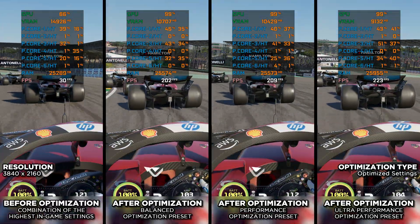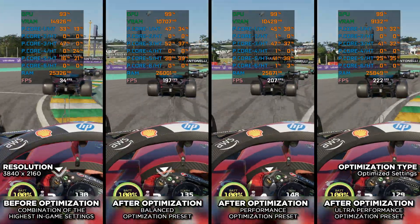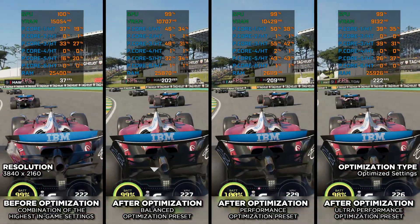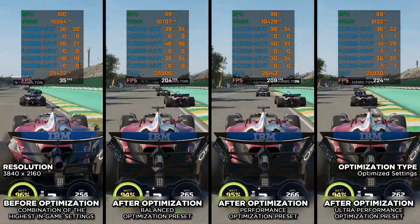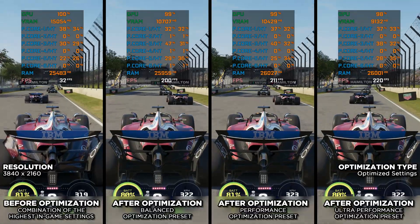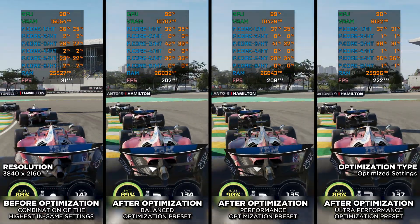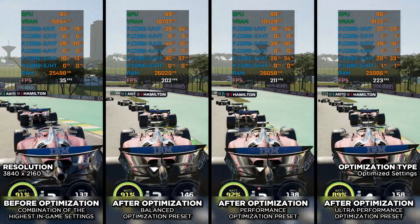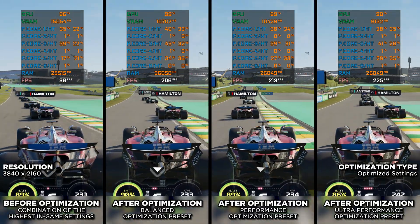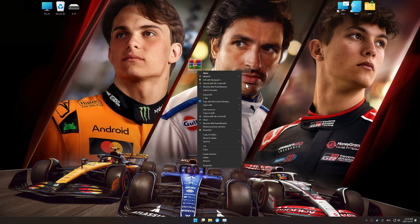The optimized PC settings method in this video is designed for systems that are not severely limited by hardware. If you are aiming for smoother gameplay and higher average FPS without sacrificing much visual quality, this guide is for you. But if your main goal is to squeeze out every frame possible, I have got a separate video guide made specifically for that. This is just a recommendation — of course, you can use Low Specs Experience however you like. Now, let's dive in.